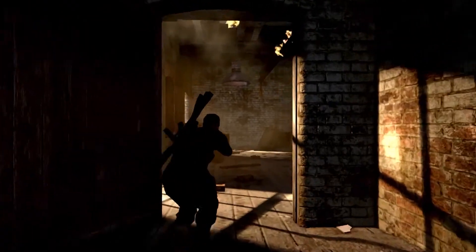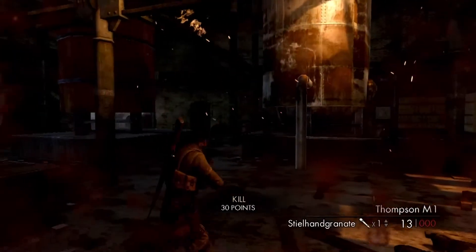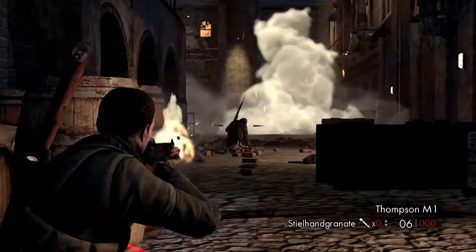In this mission, we're looking to navigate through a brewery section. After making your way quietly through the warehouse, you come out into a street situation. To make things even harder, the whole environment is swarming with German and Russian forces fighting each other.